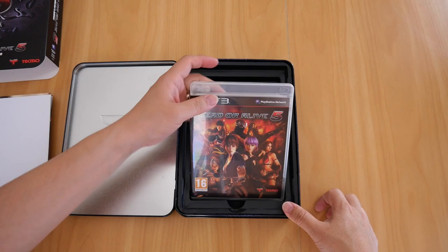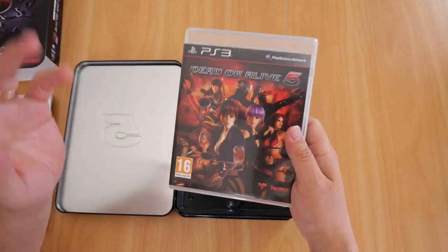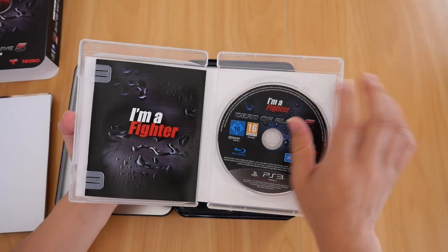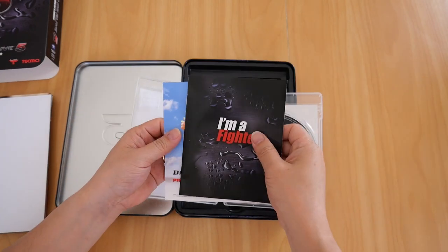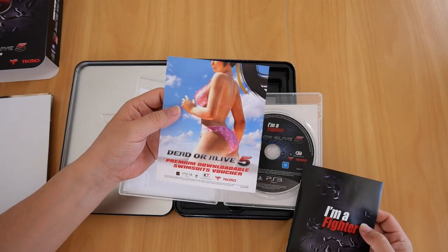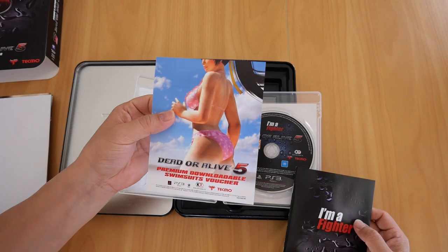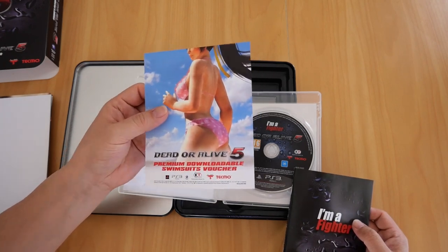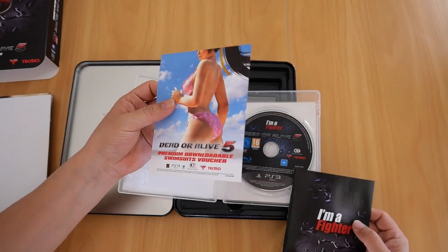We've got the game here, which contains the Blu-ray disc and the booklet, of course. There's the Blu-ray disc. There's the booklet. And there is the downloadable swimsuit voucher for the game. The disc DLC code to get the premium swimsuit costume is only for the full cast of playable female characters in the game — because, of course.